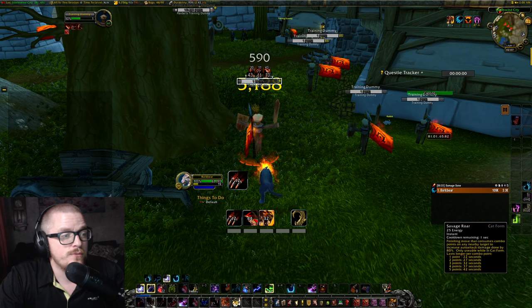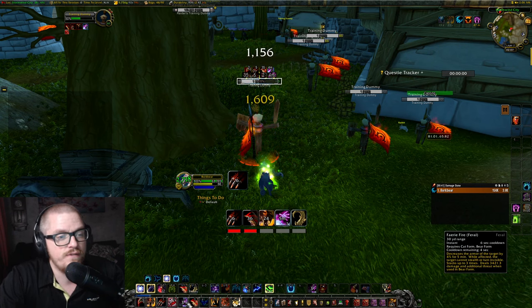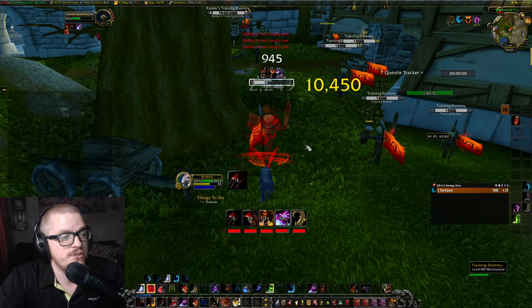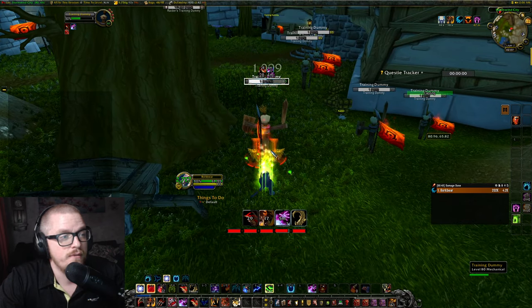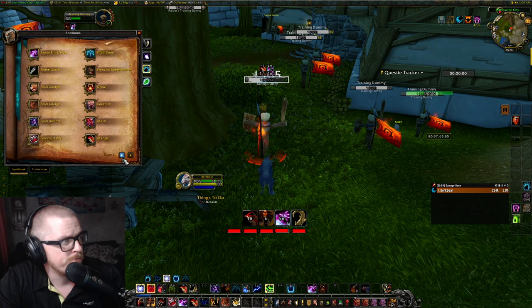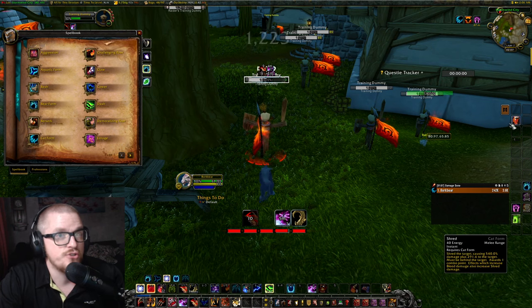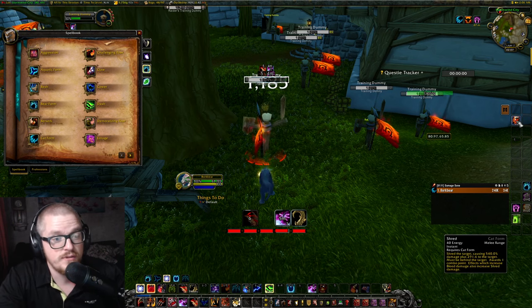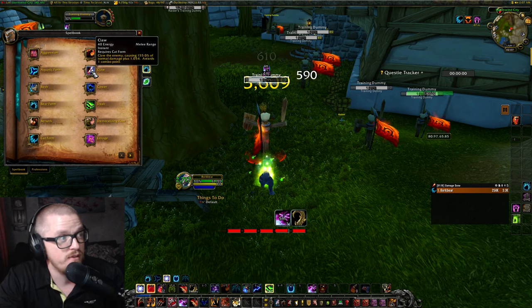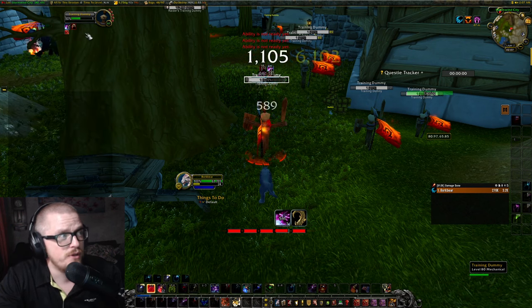We can use savage roar if we have one, just to keep it up. And then after that, we obviously also want faerie fire. And then you just spam shred, because we want to be behind the target. If we can't, we can use claw. But as a feral DPS, you should be behind the boss, because shred is doing way more damage — it's like 540 versus 291 and 150. It's just better. Basically, we keep everything up.